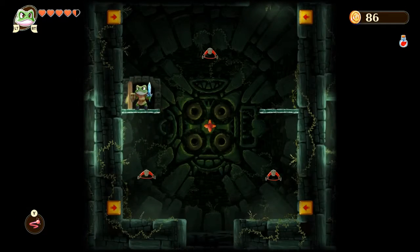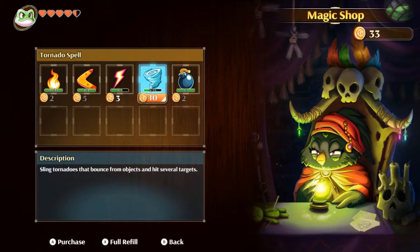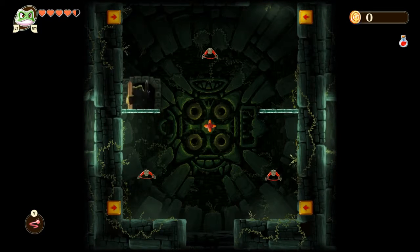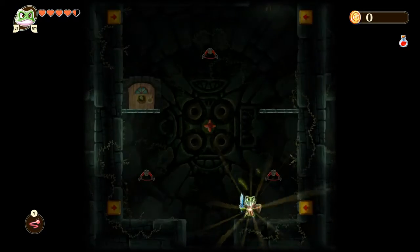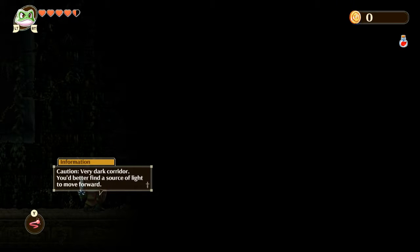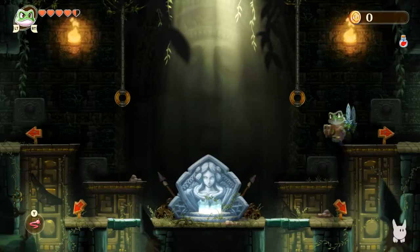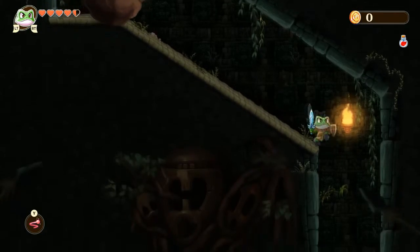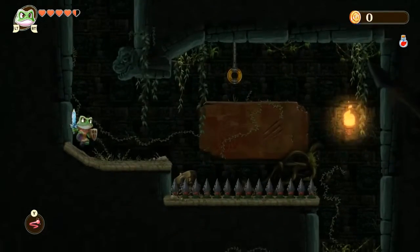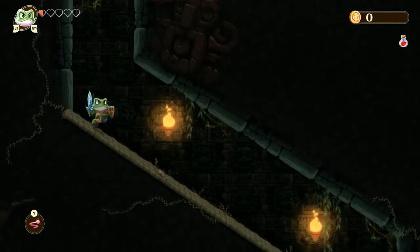I want to see what's in that door here. I'll use all my money to get these things up. Let's use everything, let's use all my money. Very dark corridor — you better find a light source. Okay, a light source. Let's head down this way. That is so not good. We're doing some Indiana Jones in here. How am I going to avoid that? Well, that was quite interesting — it's forcing me into that.